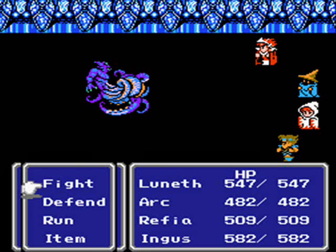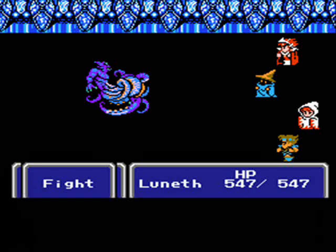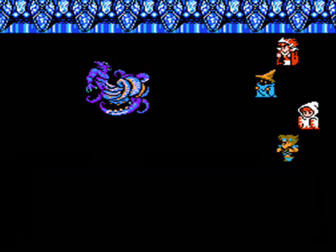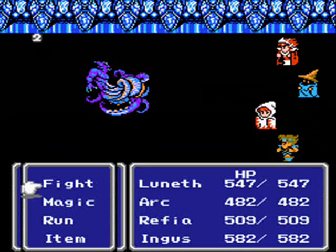I actually keep the Ice Blade on him. The Serpent's Sword — even though Kraken is supposed to be weak to Thunder — it doesn't really show much sign of being weak to it; maybe it deals like one or two extra damage. So I'm just gonna keep the Ice Blade on and cast Ice 3, which actually deals more damage than Bolt 2, even though he should be weak to Bolt. So I'm just gonna cast Ice 3.